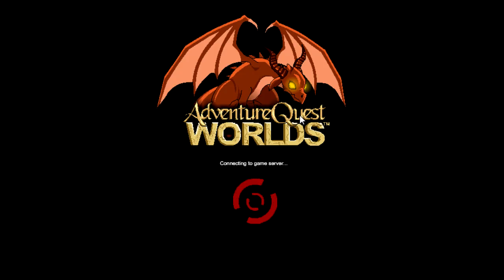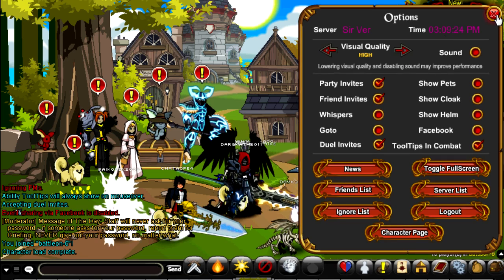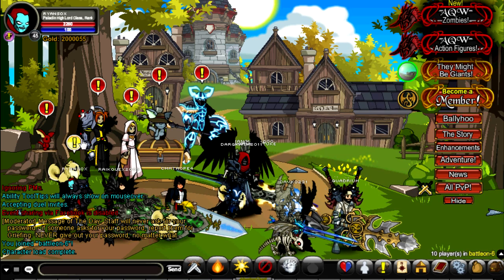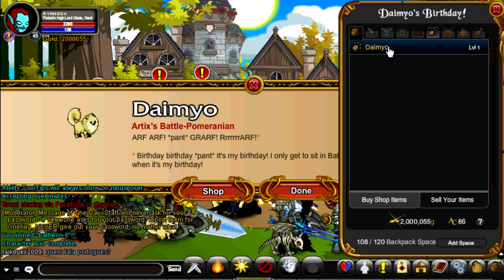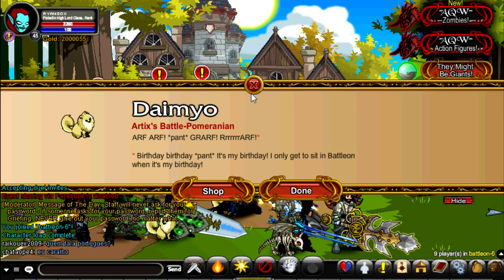Hey everyone, welcome back to Adventure Quest World Tutorial. This week I'm taking a break from the normal storyline video, and I'm going to be bringing you the Blinding Light of Destiny Part 2. One of Artex's Merge Shop items is the Blinding Light of Destiny, but you can also get the Armor of DeMio. DeMio is only available once a year, and that is on the birthday for June 1st.